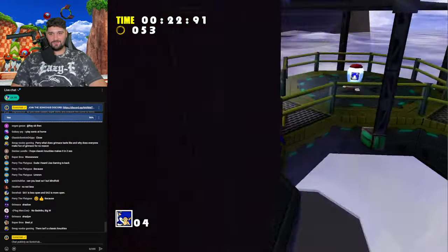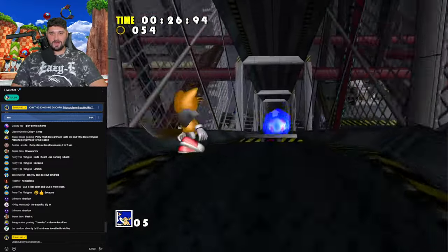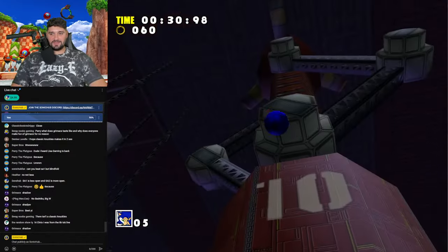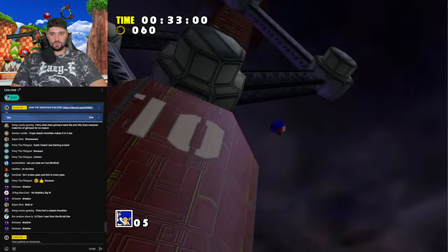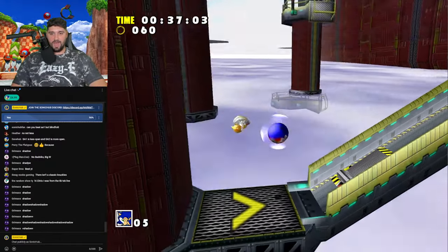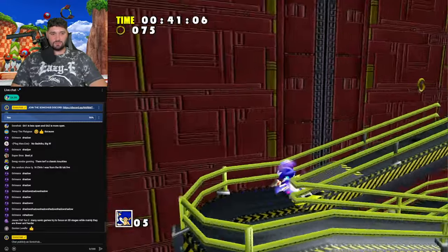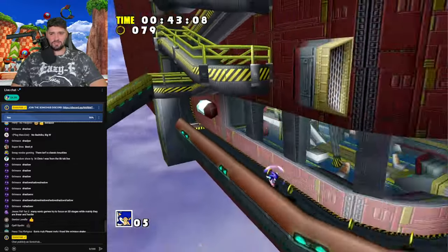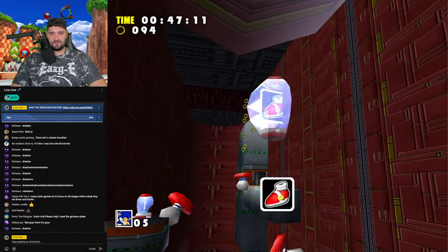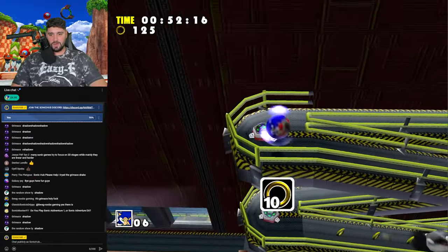I still haven't touched a bad nick yet — big W. I just avoided the soft lock level. We'll go back to casino after this. Twinkle Park is a hundred percent just a soft lock opportunity. We'll see what happens. Someone says they're from the TikTok live — follow me on TikTok too if you're not already, I've got about 140K followers over there.